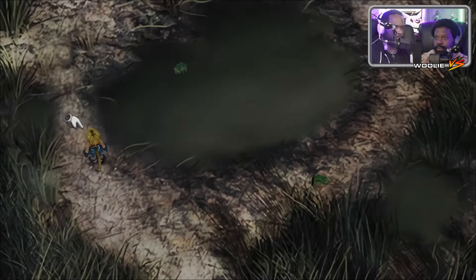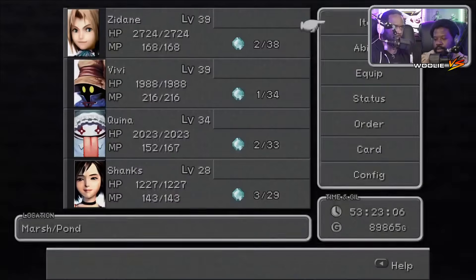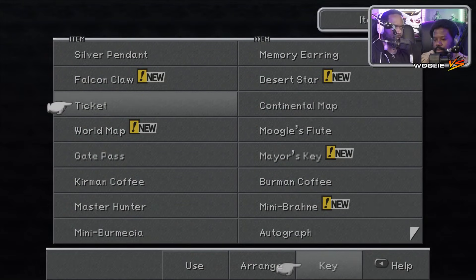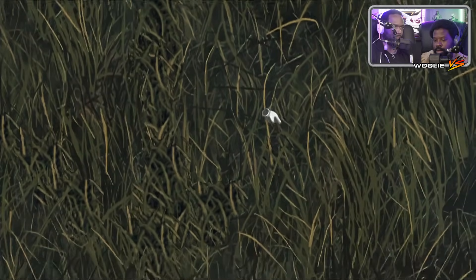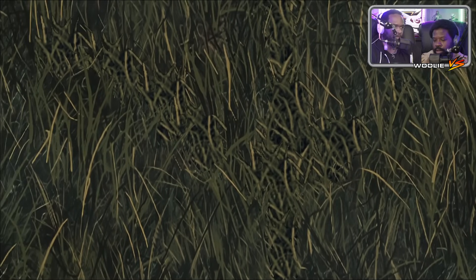Alright, while we're out I can check your coffee selection. We've got Kerman and Berman — Kerman and Berman. We are missing Mocha, which is found at the South Gate, also known as the Bowden Arch on the game menu screen. Search near the water.